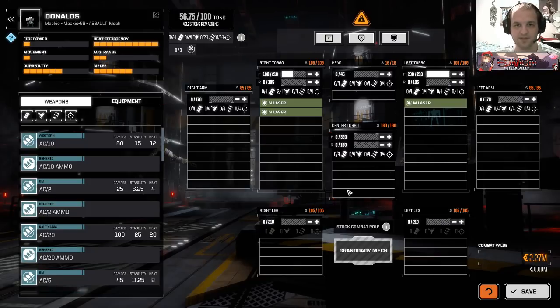Obviously, armoring comes in two parts: how much, which is the incredibly complicated bit, and where, which is the easy bit. We're going to start with the complicated bit and make it as simple as possible. Here I have the right section and left section of a mech set up, and we're just going to pretend that these are two separate mechs.